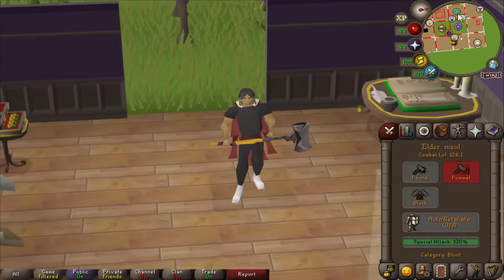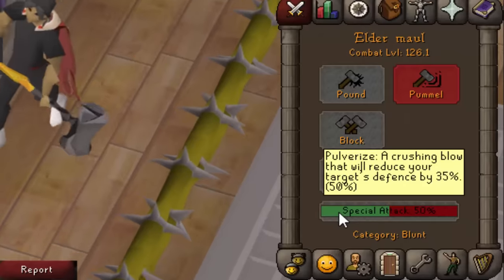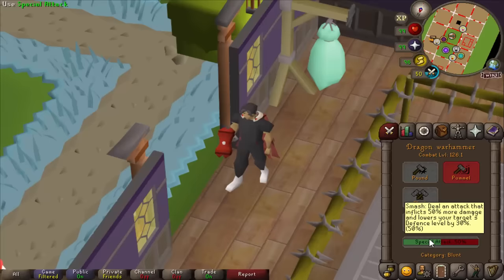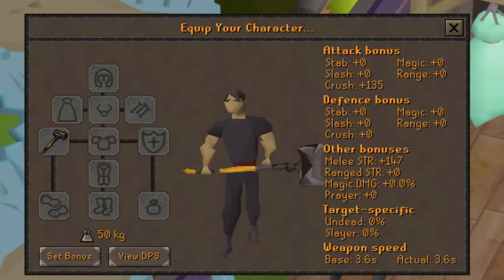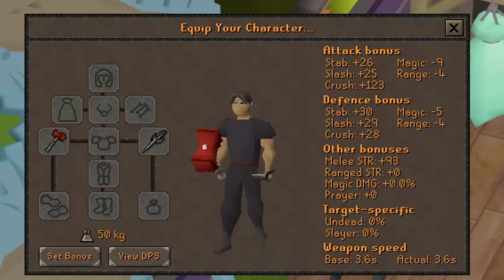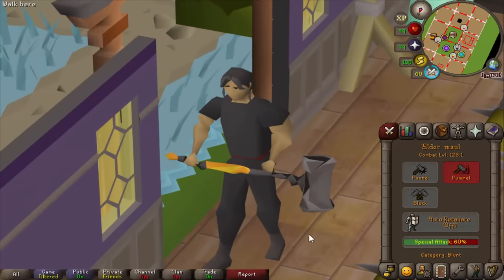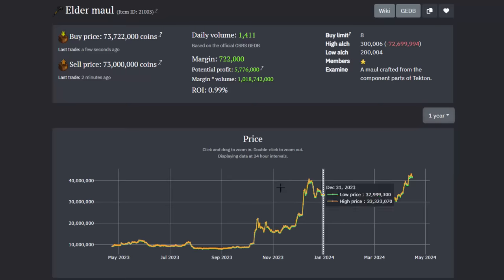The Elder Maul is finally getting a buff after years of merchants pestering Jagex. It now has a special attack using 50% special attack energy — essentially a slightly buffed Dragon Warhammer special, doing 35 defense reduction compared to 30. The Elder Maul is also more accurate and hits harder, with 135 crush bonus and 147 strength bonus versus the Dragon Warhammer's 123 and 93. I really like this change. Looking at the price graph, it's gone from 44 million all the way into the 80s — and over the past year it was less than 10 million.